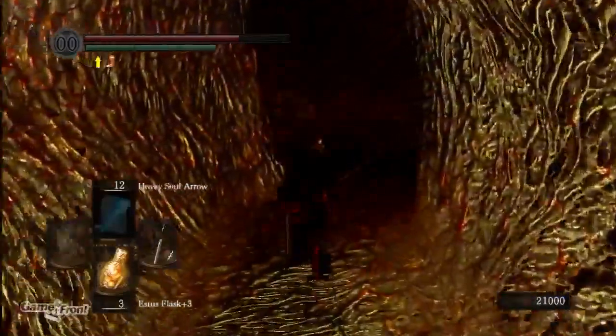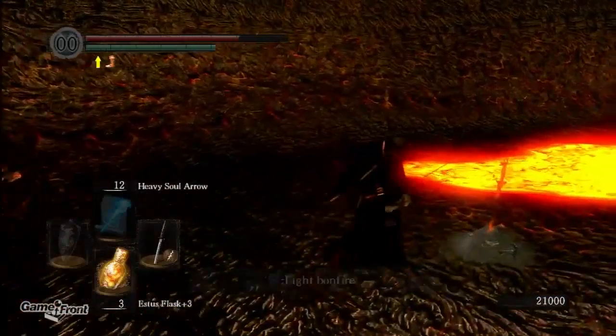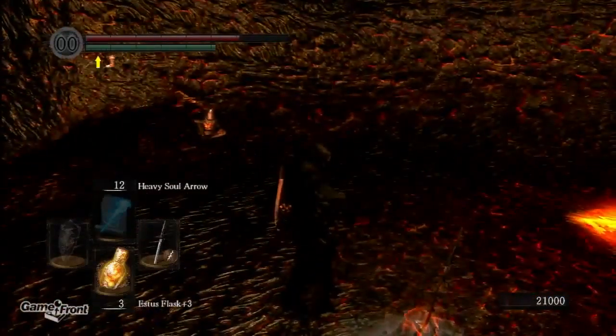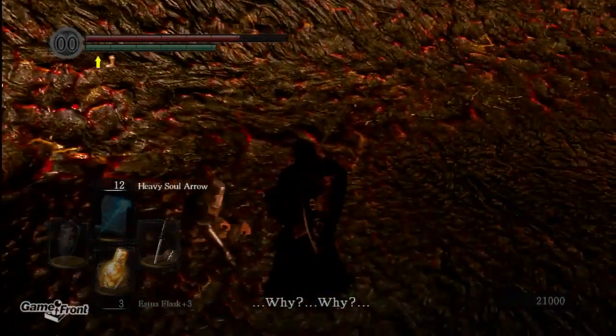Now we're just going to go over here — there's a bonfire and there's a Sun Knight who did not help me at all in my first run through against that centipede demon, so I should kill him right now.